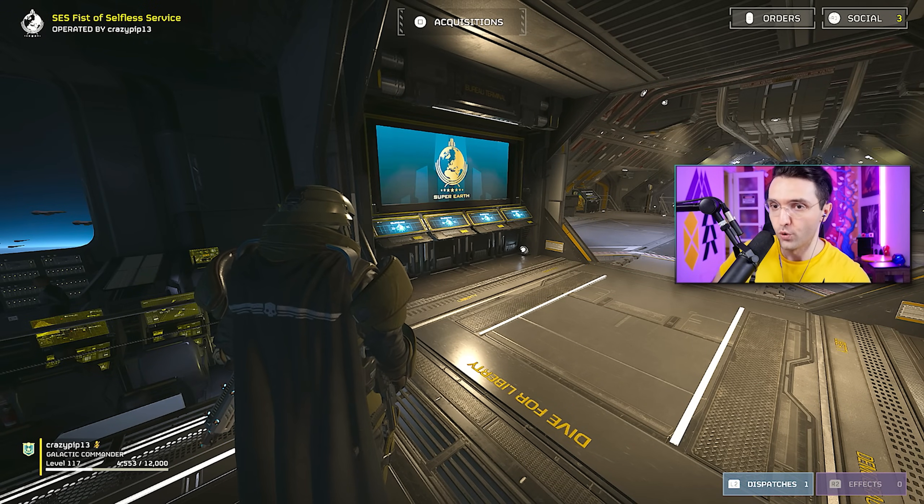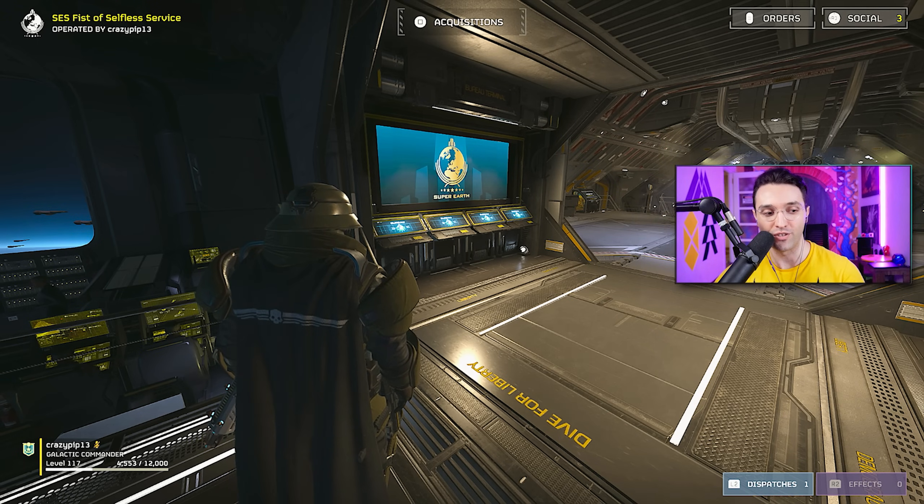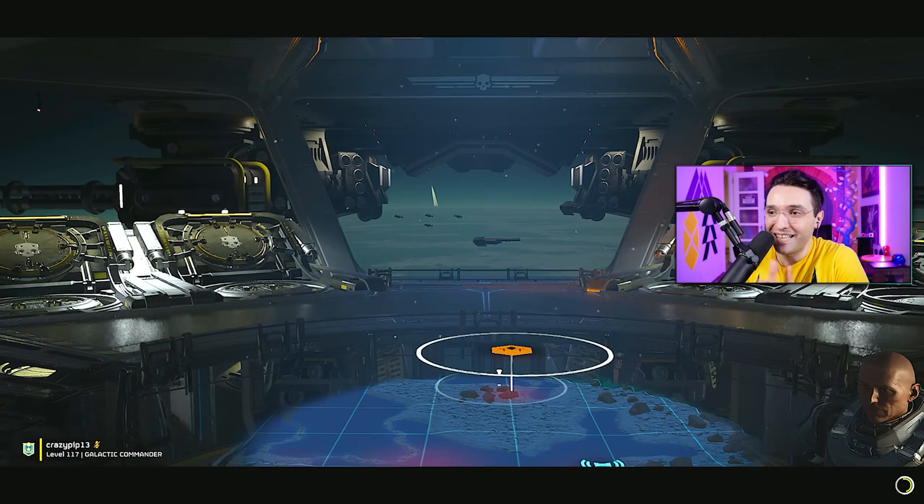Hey ladies and gentlemen, it is time to test out the one and only explosive crossbow. Let's take a look at the changes: increased explosion armor penetration to be the same as the projectile, increased demolition strength, can destroy bug holes and bot fabricator buildings. This is huge — every time a primary or secondary weapon can do something like this, it affects your builds because you can mix it up with orbitals and support weapons. Added medium penetration tag. Let's test it out!